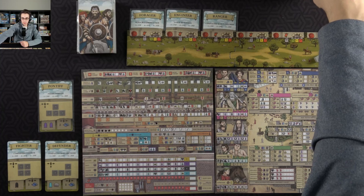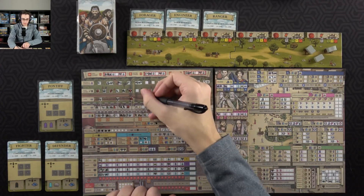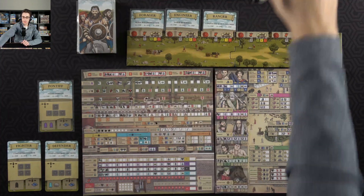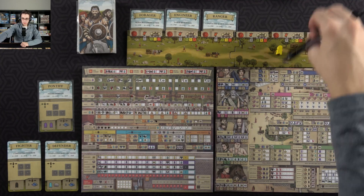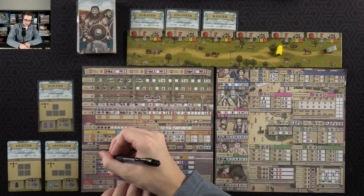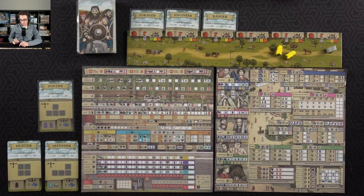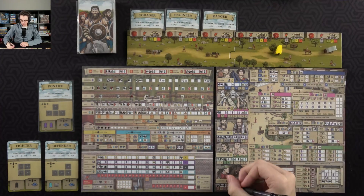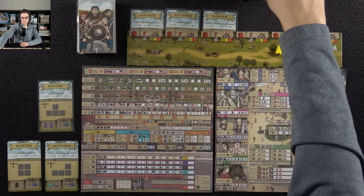That'll get me two resources back. I'll go ahead and spend one of them on the sippy, which will get me another civilian. Then I can at least spend two resources on the wall — the first gets me a little bit of renown and the next gets me another civilian. I guess I could spend a civilian down here on patricians — that'll get me some renown, which gets me a civilian back.